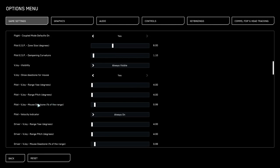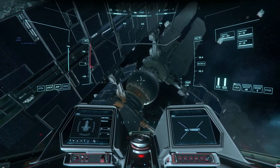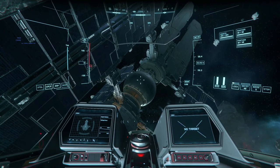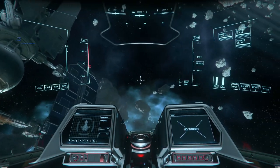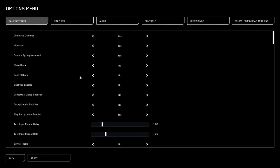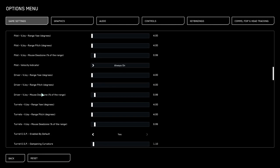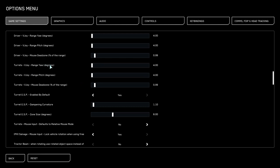The dead zone is important. If it's on zero, you're almost never still and you're in a permanent drift. I always have mine on 1% so I can find a point where I can sit still. For this, go to Driver > Mouse Dead Zone > Percent of the Range and put it to about 1%, which is why I've got it on 0.99. You can then copy this right the way through for turrets.